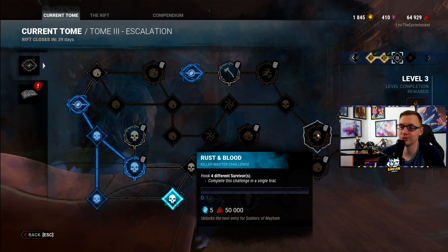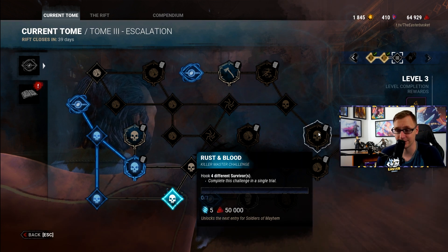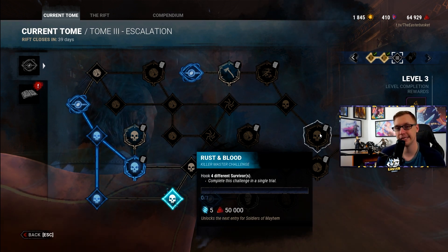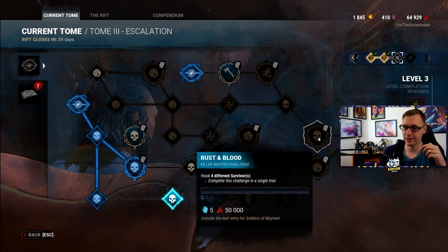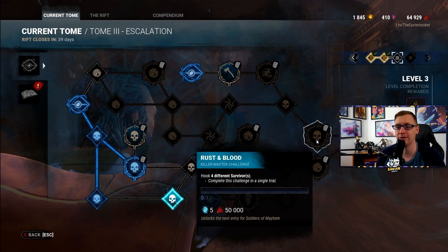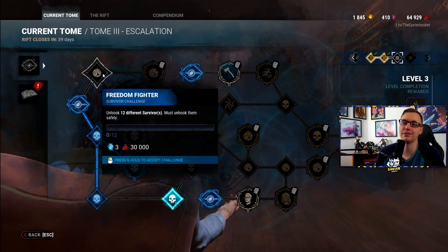The last killer challenge: hook four different survivors in a single trial. The best base killer for this is probably Billy because he can chainsaw one person, see another across the map, and if somebody comes to rescue he can down them relatively quickly. Use whatever killer you're most confident with though — if you're confident on Hag or any other killer that you think can hook all four survivors in one map, go for it.